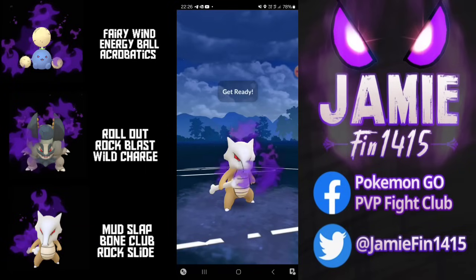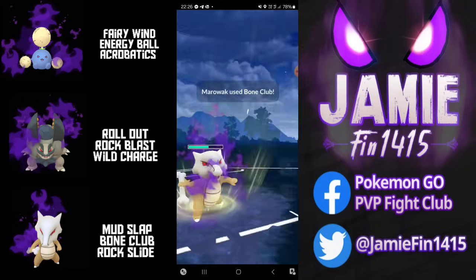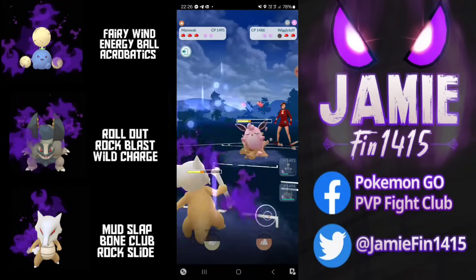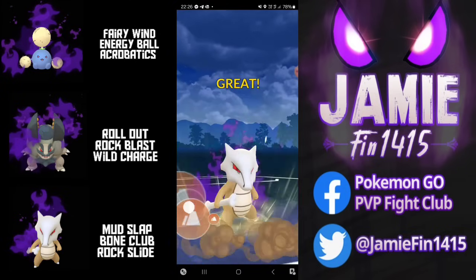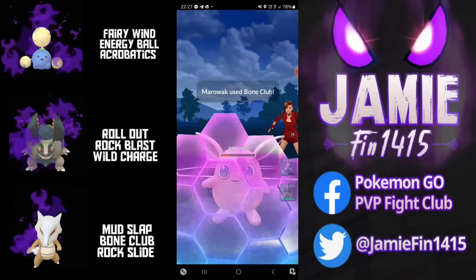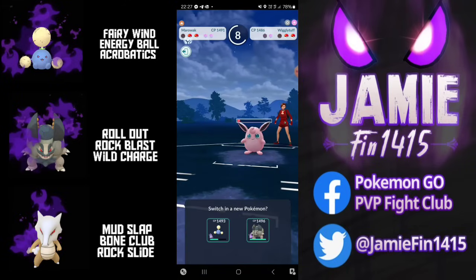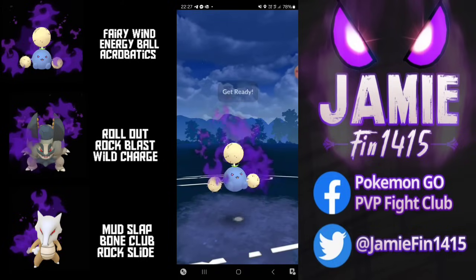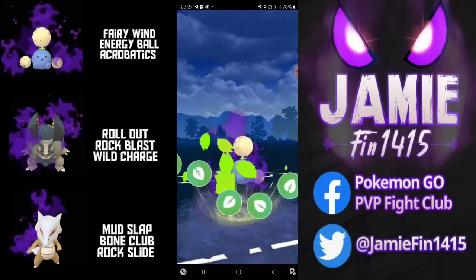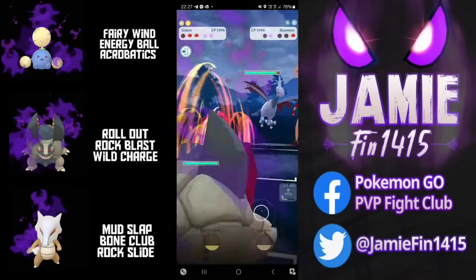Out comes Skarmory. Instead of getting farmed down I pivot out into Marowak and out comes Wigglytuff. Wiggles is not going to appreciate the Bone Club — Bone Club used to be the worst move in existence but now it's actually pretty good. Look at that damage. Marowak already at the second Bone Club, forcing the opponent's first Protect Shield. My newly built Golem is finally going to get his time to shine. I send out Jumpluff, throw one Fairy Wind and the Energiball. Going for the full undercharge, looking to get a little Rollout head start. Energiball still secures the knockout.